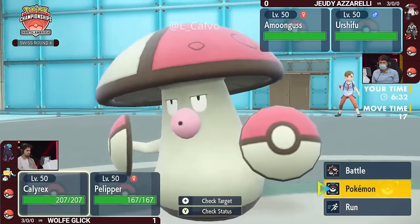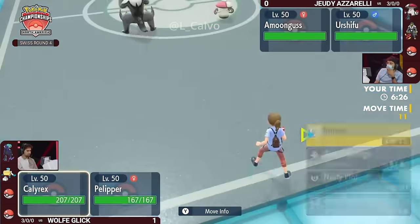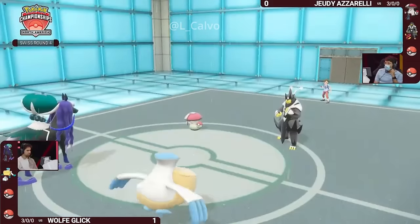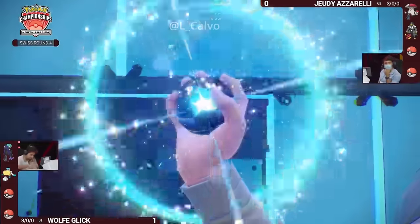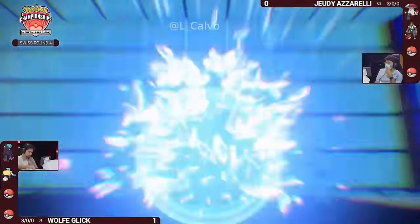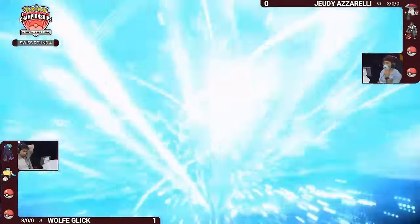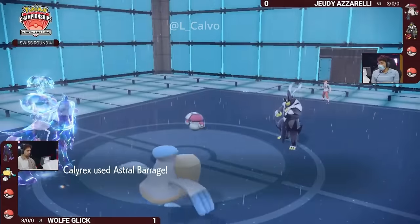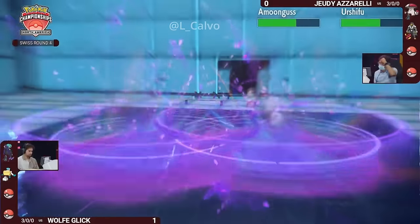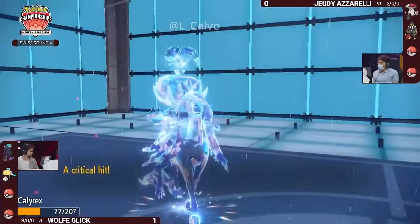It is double weak to dark-type attacks, being Ghost and Psychic-type itself. We have some defensive options for Wolf — Pelipper does threaten big damage with Hurricane, but Amoongus is there to protect Urshifu on Jody's side, possibly surviving one Hurricane. It looks like Wolf might just be leaving Calyrex in. The Terastalization here — maybe something Jody isn't expecting — at the very least removes all of those weaknesses to Sucker Punch and Wicked Blow, so it could survive a hit.